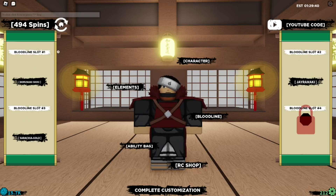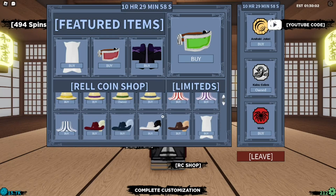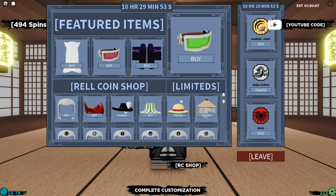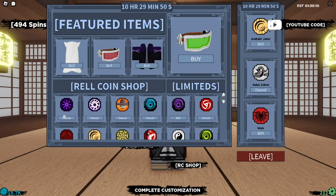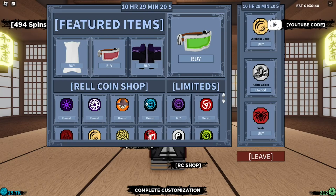I'm actually spinning right now but looks like this is not my lucky day. I have a bunch of bloodlines, by the way. Let's take a look at what we have in the welcome shop — nothing really new on the drip section, no new clothes. On the limited side, I already have most of the bloodlines in the shop because I have a bloodline bag, so when I spin I do not lose my bloodline.